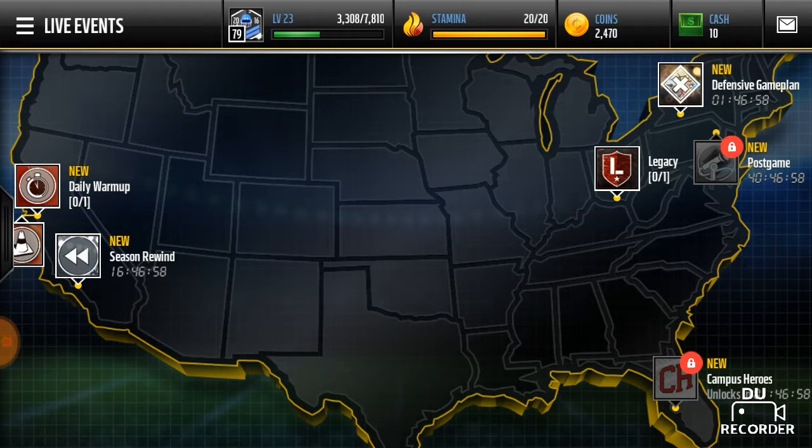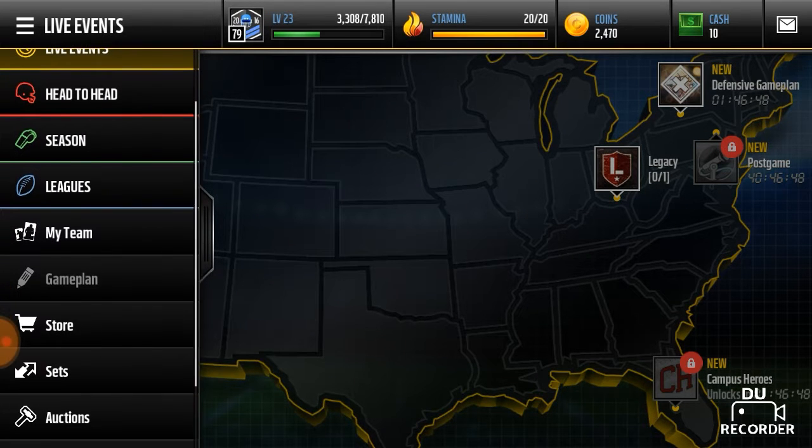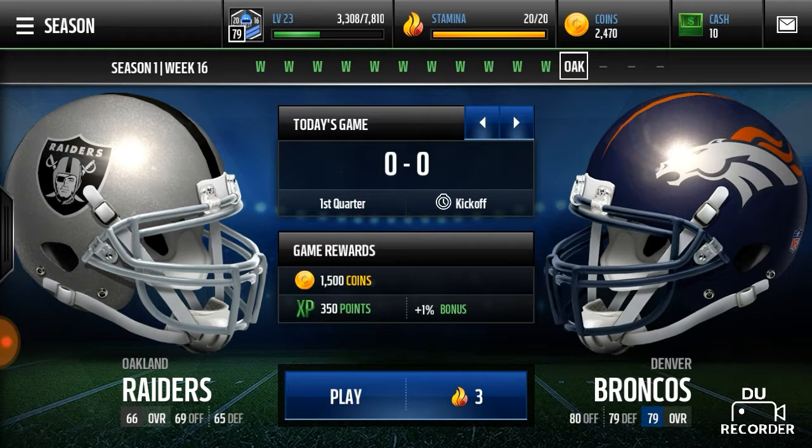Alright, so basically y'all clicked on this video because y'all want to know how to get tons of coins and tons of elite players. The way to get those is to start out — if you're just starting out, or if you already got a team and you've been playing for a while — the main thing to do is play season mode.